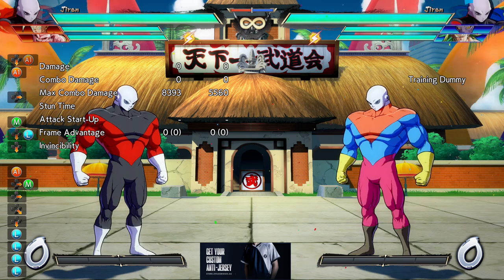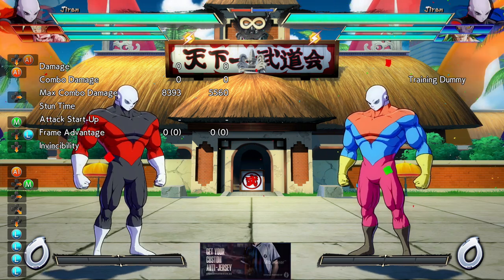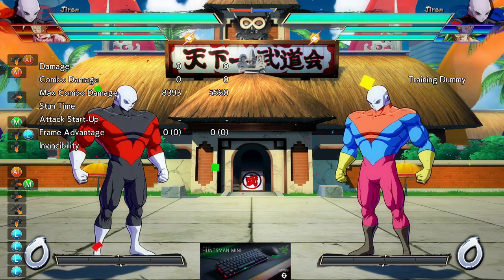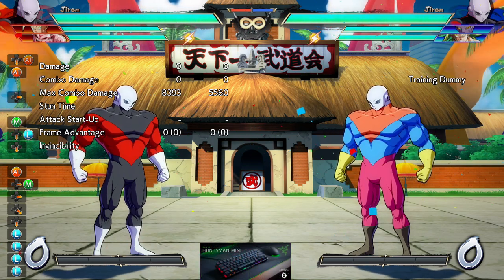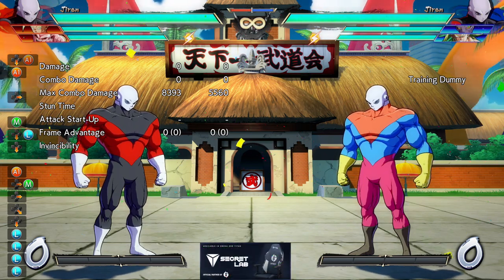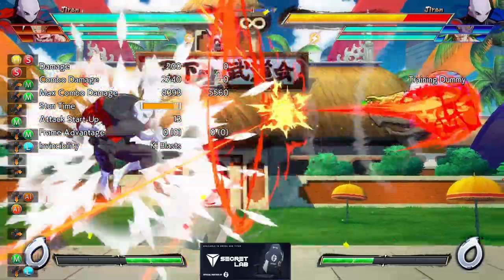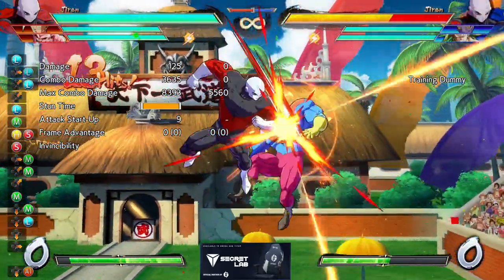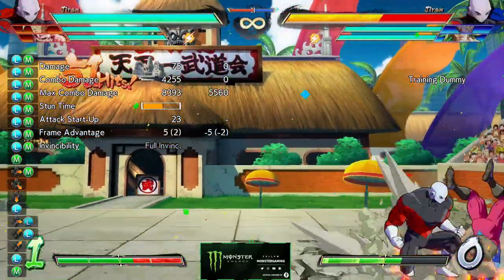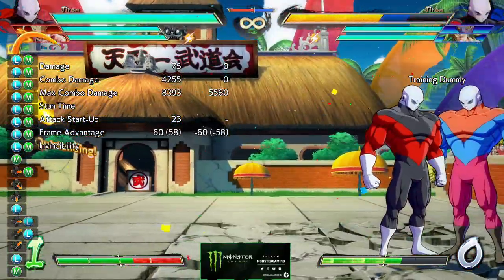Jiren's really interesting. People will say this character's bad, and I agree — except when he's on point. When Jiren's on point, he is super cool. He has a lot of good things going for him. His damage output is high, and that's because his 2L is a medium starter. This is his primary footsie tool. It's minus 2 on block, which means it's really good for staggers. Builds decent meter, and he probably builds more meter than I'm showing. Good corner to corner, and an amazing air fireball.